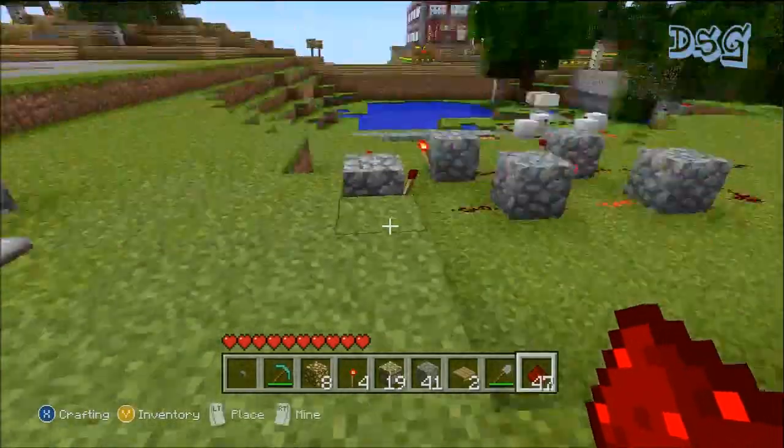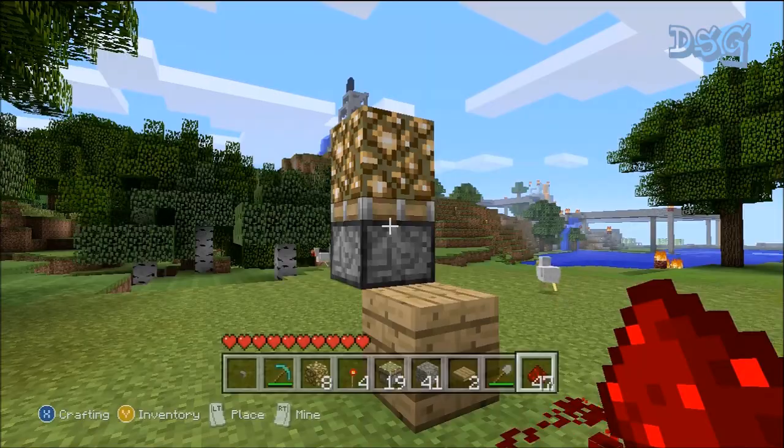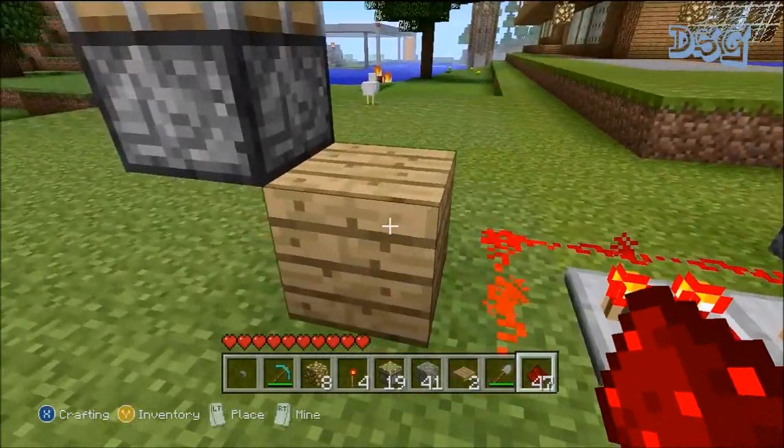That's what you can use it for — sand generator, cobblestone generator, your lighthouse. You never know when you might need one of these. They come in handy.